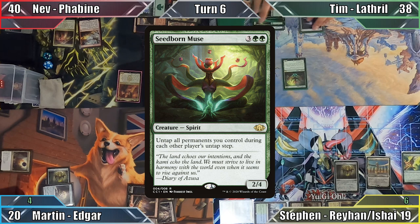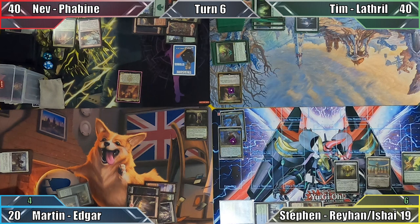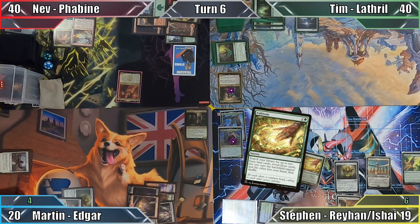Good job you got rid of all those elves last turn. I know, right. Happy with his play, Tim passes to Steven, and I respond by casting Swords to Plowshares, exiling the troublesome Spirit. Tim gains 2 life, weeps, and Steven proceeds to his turn.